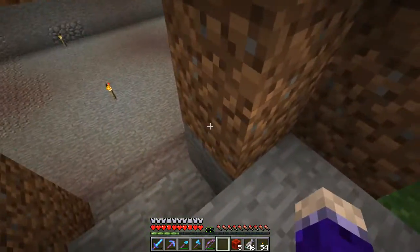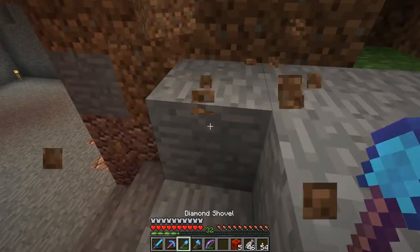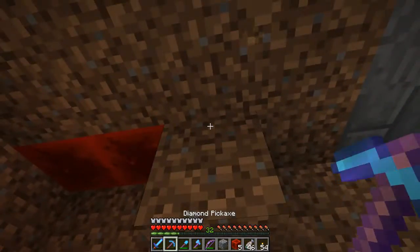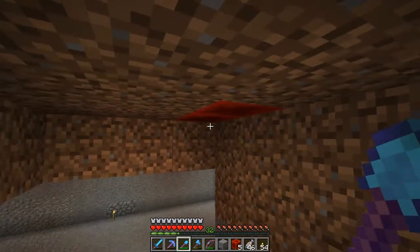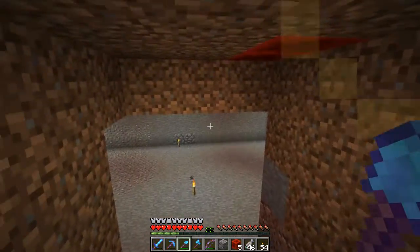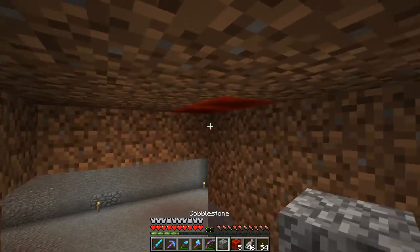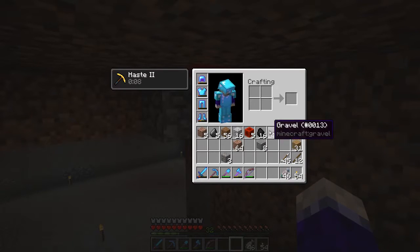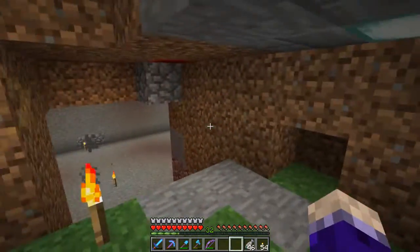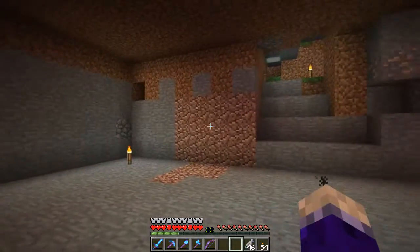Yeah, we're going to probably fill this in — we want two wide, I think. Well, now if we do that, we need to cover that up. So we're going to be two wide stairs, actually. I don't have any cobble left. We'll make this all pretty and turn it into an actual room at some point.